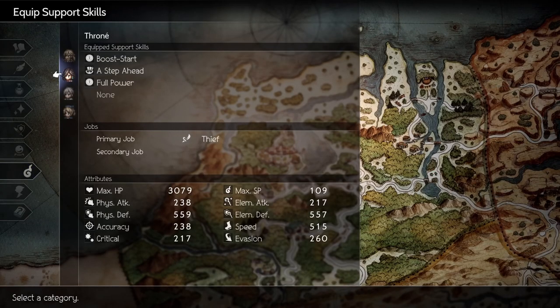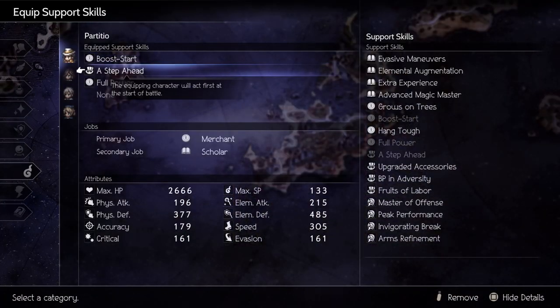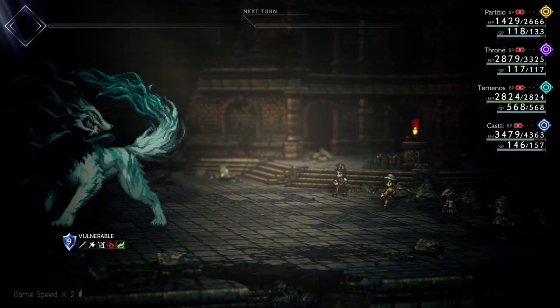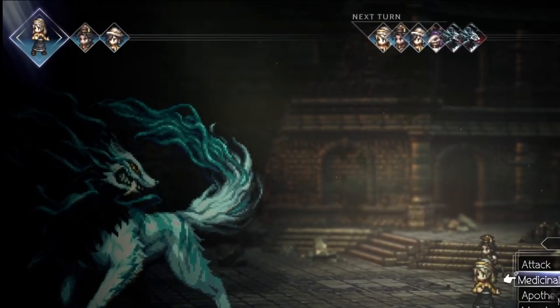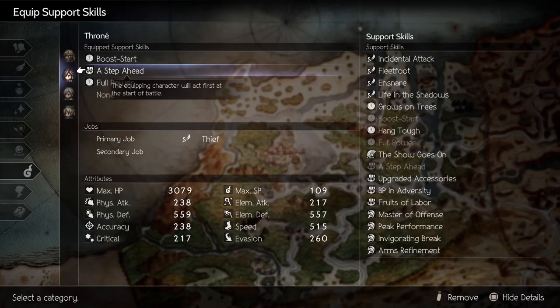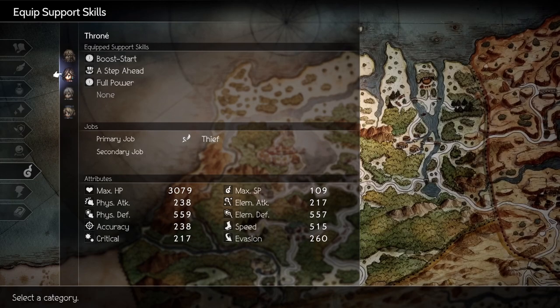For support skills, you'll want Boost Start from Merchant — having an extra BP is always nice in case Castee goes last. A Step Ahead from Inventor allows you to take a turn before the initial fight begins as long as there's no ambush or surprise attack. This is completely busted and I abused it. If you haven't found all the inventions, I'll have my guide in the description. Full Power from Merchant so Castee and Tenemos can always use their latent power. You can add any XP or JP passive since these three are all you need.